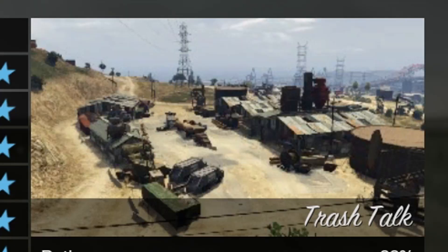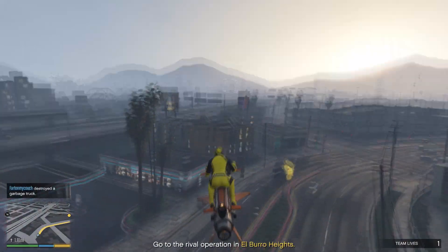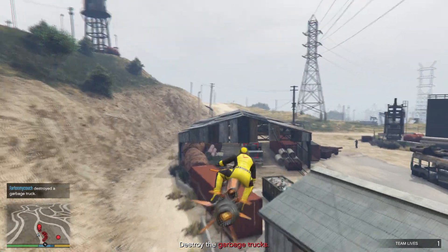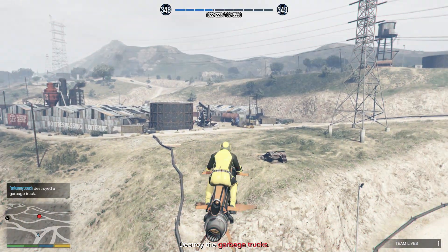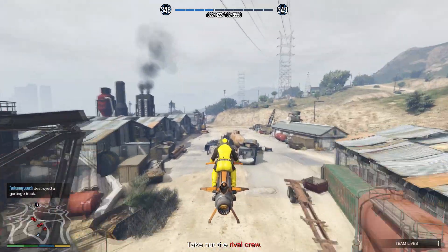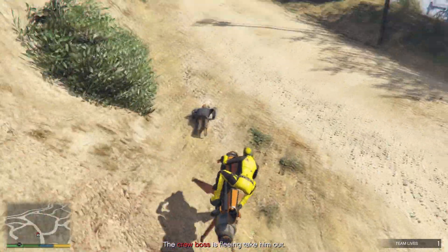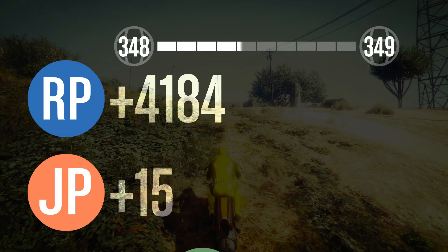On to the next mission — Trash Talk. This one happens to be a fan fave. First part, you gotta take care of four trucks around the map — go ahead and destroy them. Once you've taken out all four, take yourself over to this junkyard where there'll be some garbage trucks — go ahead and destroy them too. Once you've taken care of all the garbage trucks, take care of the NPCs, who keep coming in cars. Take out the last NPCs, then take out the boss — I used my Oppressor. Mission passed — over $22,000 and over 4,000 RP.